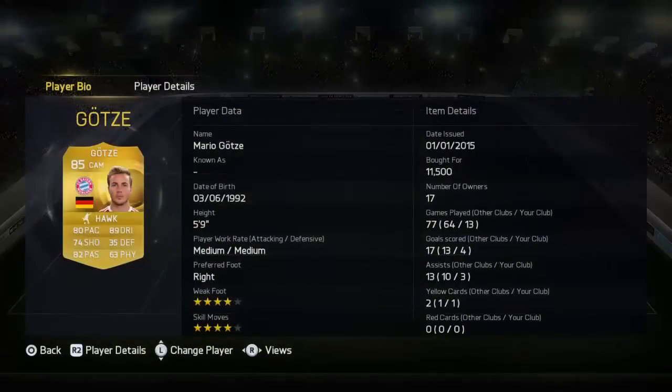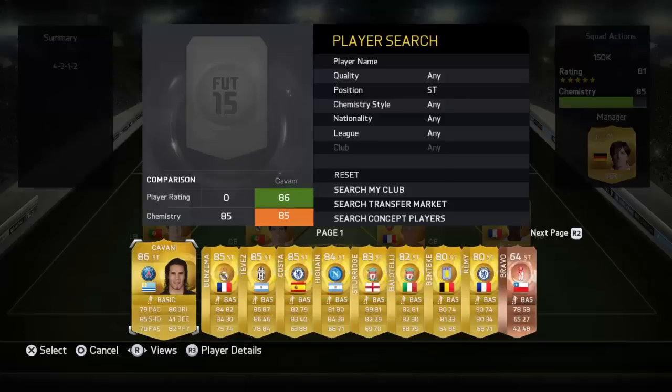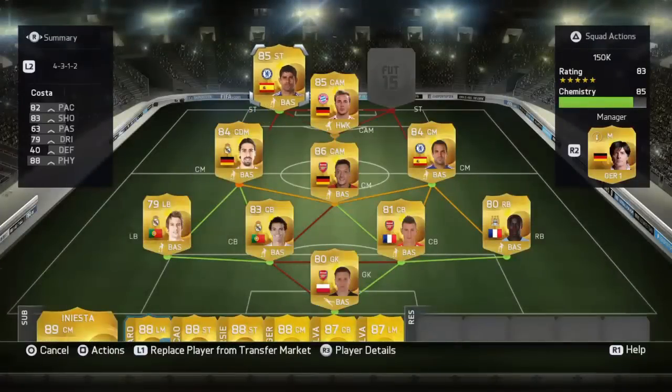Fabregas picked him up for 2800 coins, managed to score 2 free kicks for me, which was very helpful. In the CAM position we have Gertz, who only managed to get 1 assist for me in this squad builder.